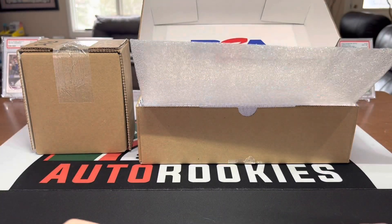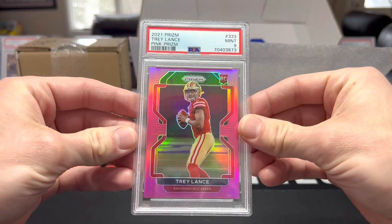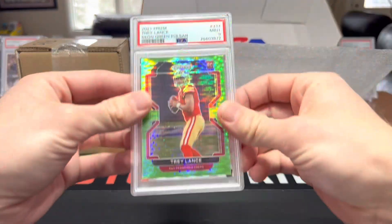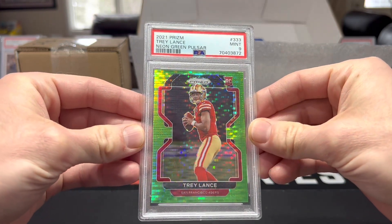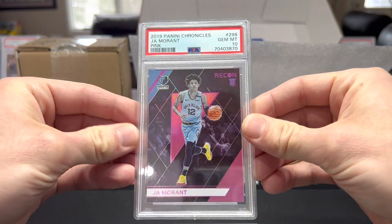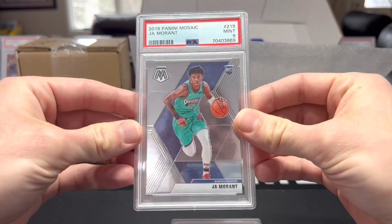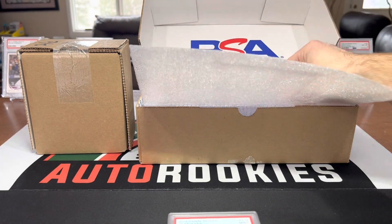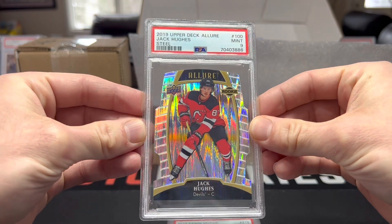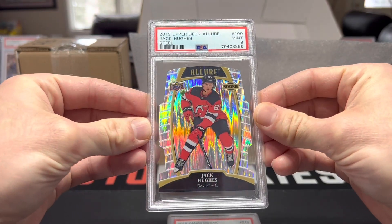An orange reactive rookie that's sick, got a nine as well. There's also a neon green pulsar - I expected one of those to get a ten. Another pink Ja, another pink Ja - that's sick. Mosaic Ja. Jack Hughes steel from Allure - that's sick, that one is numbered four of fifty. I wish it would have got a ten but I'll take the nine.